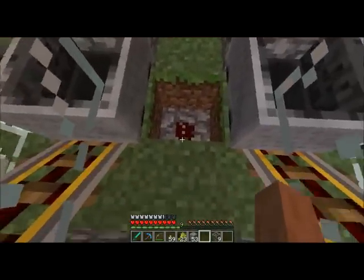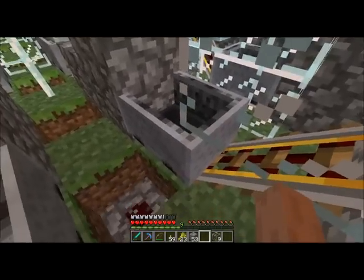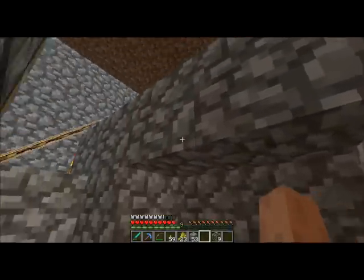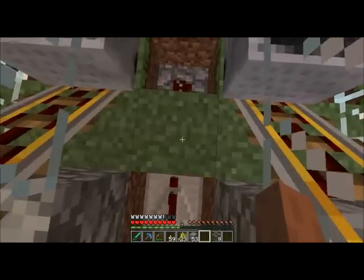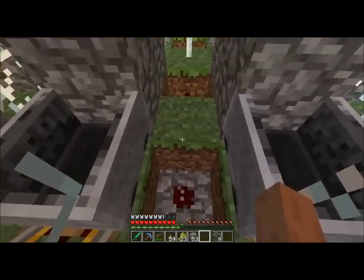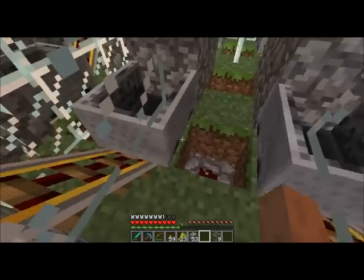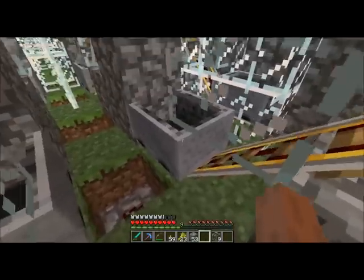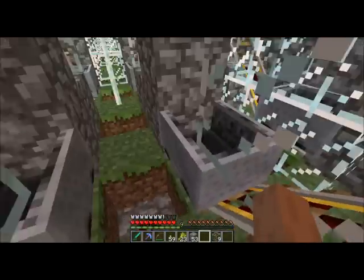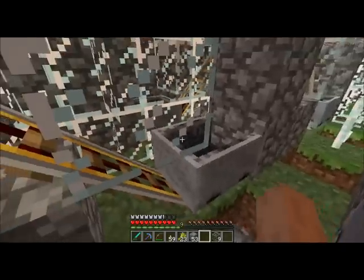But it doesn't do that anymore. It would just pass the signal straight on back and not activate the side carts. So what I figured out as the workaround is: when the cart comes around and activates the redstone, it hits the repeater, goes through a block, puts a piece of redstone down, and for some odd reason that seems to work pretty good. It sends a signal to the right and left blocks, activating the carts and sending them on up, then kicking the repeater on the other side and activating that cart so it all works.